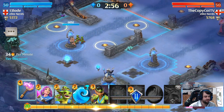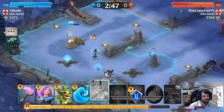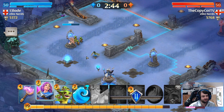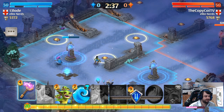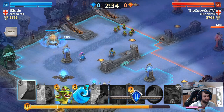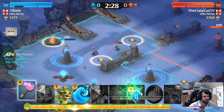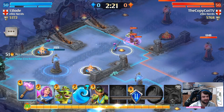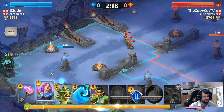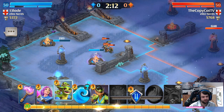Copycat has deployed a goblin squad, a fairly standard swarm unit — it attacks the tower but the tower doesn't fight back because it's not enchanted. If I play a huntress, it's a high single-target DPS unit — not great against the goblins because they're a squad unit. But the apprentice is AOE and very good against swarms. These are the mana nodes; if I enchant one I get more mana — it says plus 7 per minute, putting me at 41 mana per minute.